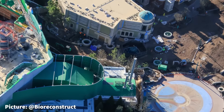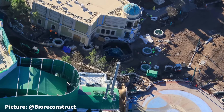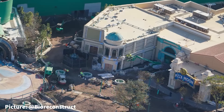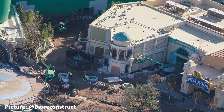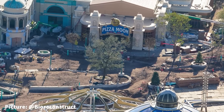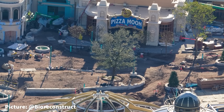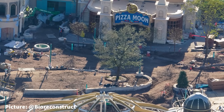On the opposite side of the Super Nintendo World portal, near the building housing the Super Nintendo Store and Pizza Moon, several new concrete garden foundations have been poured in recent weeks. The entrance pathways for Pizza Moon continue to develop as we make our way towards the center of Celestial Park.